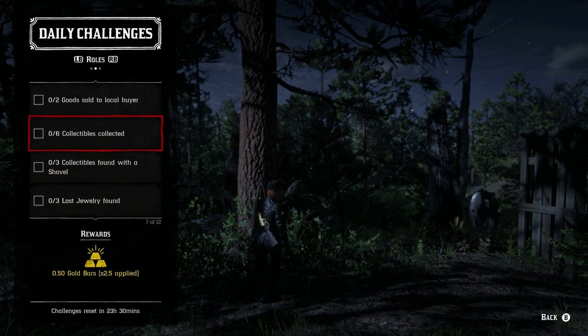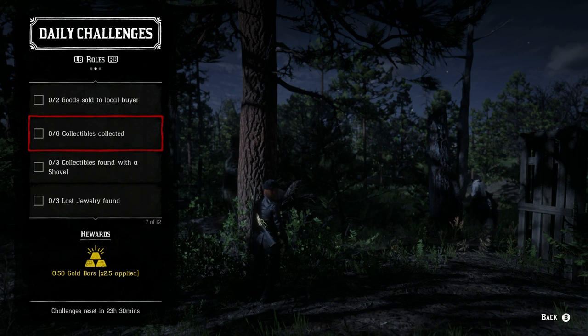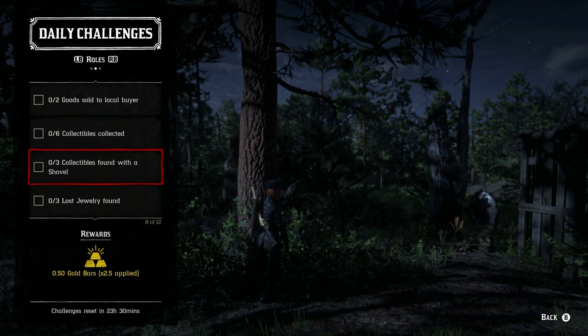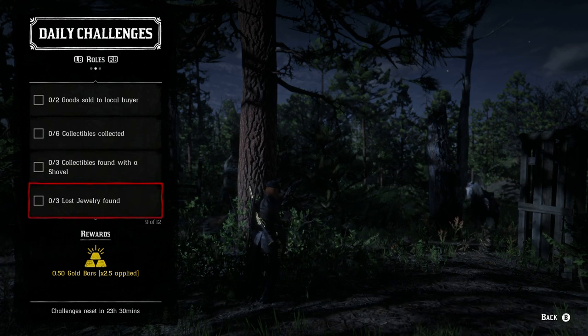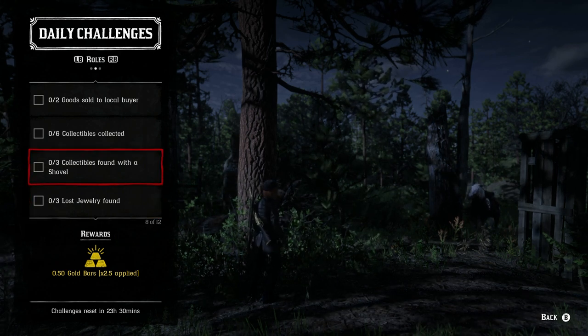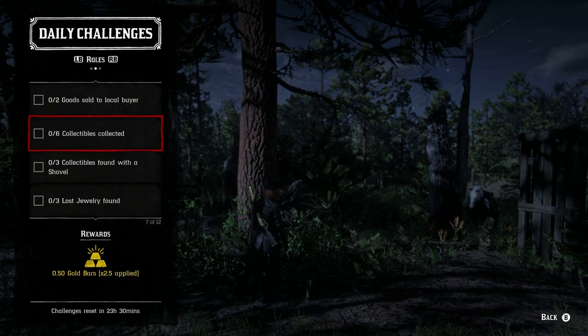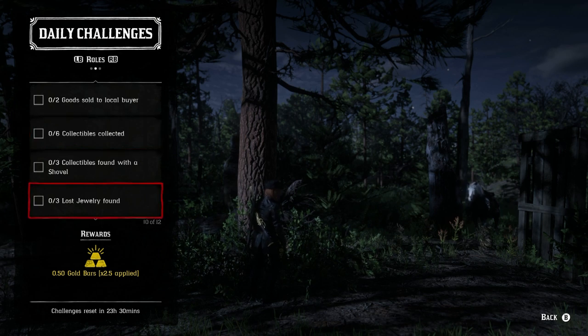Next is the Collector role — total of six collectibles collected. Three of them can be the lost jewelry and three can be found with a shovel. Some of these might be the lost jewelry; otherwise you might have to go for the coins or the arrowheads. Just pick any six and go after them — they can even be ones that you randomly find on NPCs, which is pretty amazing.